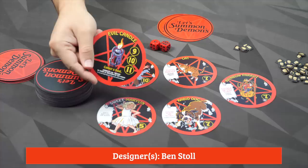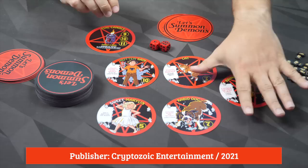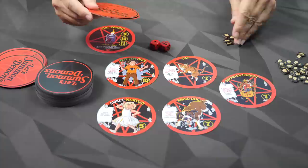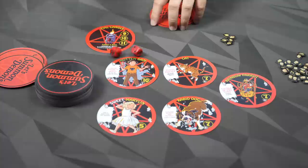In the game, everyone begins with a candle here in front of them. You've got all these candles, then we're going to shuffle up the deck, reveal five of those. We shuffle up the demon deck and everybody gets three of those. To win, you have to summon three demons and have ten souls. And we begin with five of these souls.